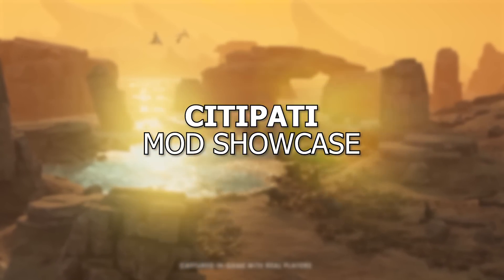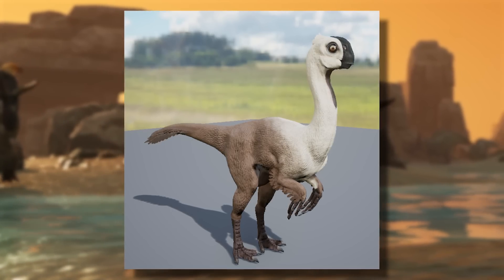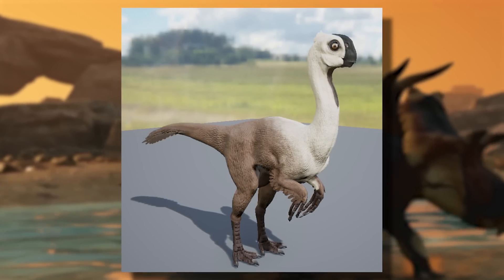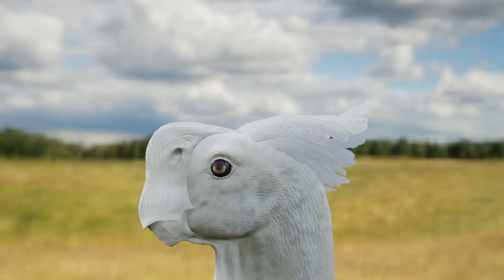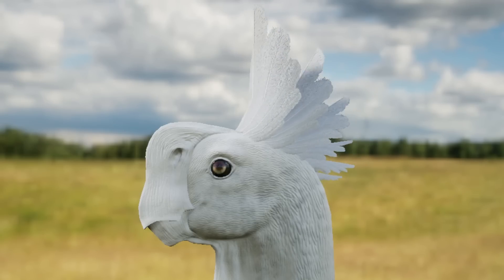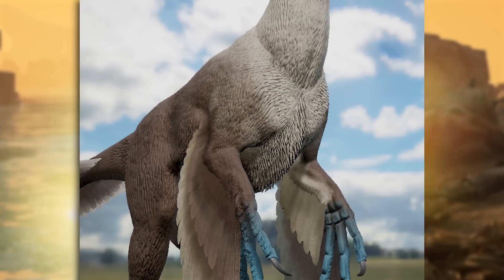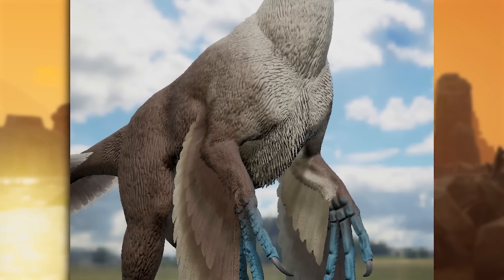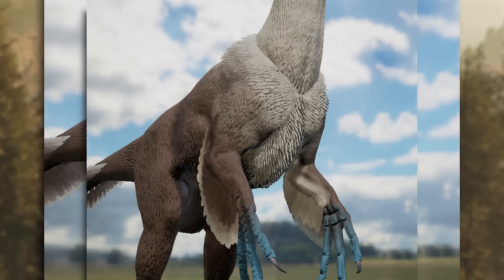A dinosaur I haven't talked about in a while — the Oviraptor, nicknamed City Patty — is being made by the Titanus Constructus mod developers, the same people who made the Ampelosaurus. Last time we saw the head and some animation work on the head feathers, but now we also get to see the fluffening of the City Patty, including chest fluff and the chest fluff on the baby as well.